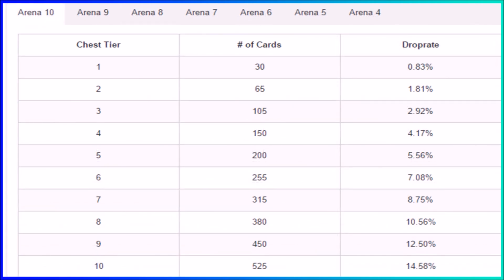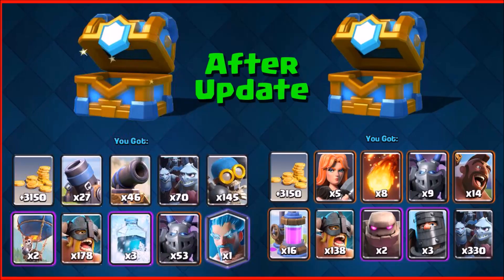Arena 8, which is Frozen Peak, and the Legendary Arena both have the same chances of getting a legendary card in a clan chest — both share the same percentage. That was all the information I found for you guys.